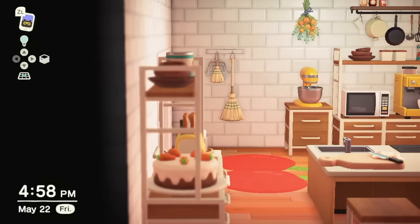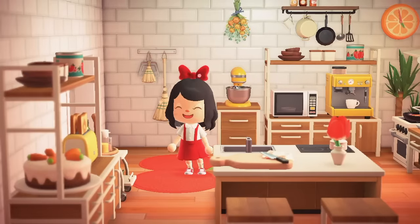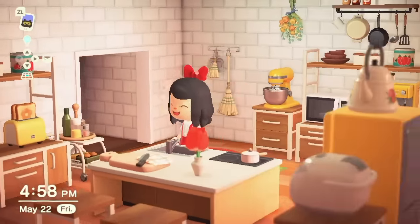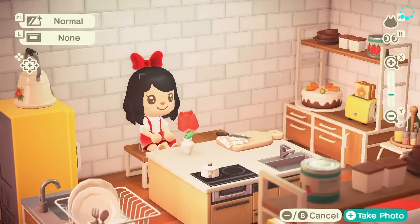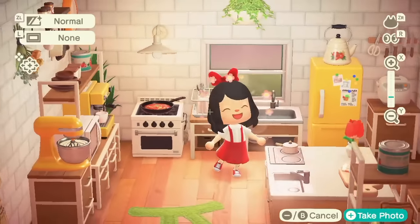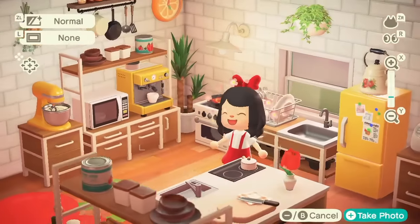So next is my kitchen, which you guys might have seen on TikTok, but this is definitely my favorite room in my house. I was going for like a white and yellow color scheme with some pops of red. I know I'm pretty basic with my Ironwood furniture set, but it just goes with everything, man — I love it.